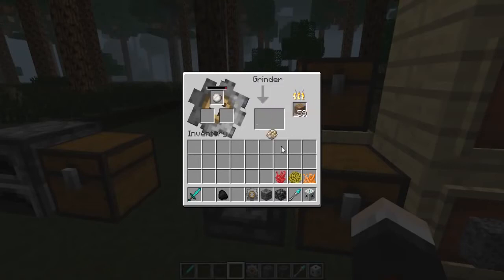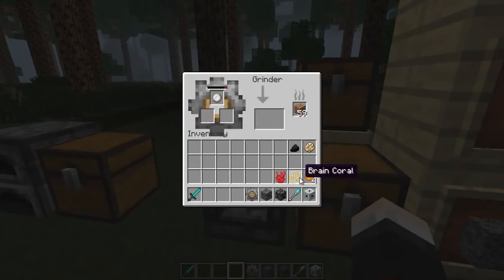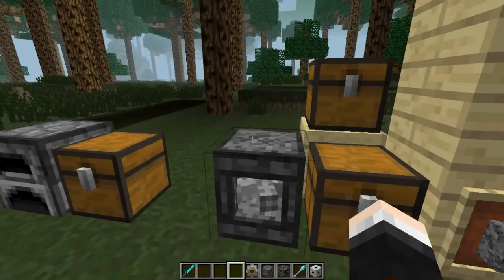The coral found underwater in this dimension can be ground up to make some cool stuff — it actually makes dyes. This orange one will make four orange dyes, a quicker way than dyeing sheep and shearing them. This one makes yellow, and the red one makes red. There we go — four dandelion yellow dye produced.